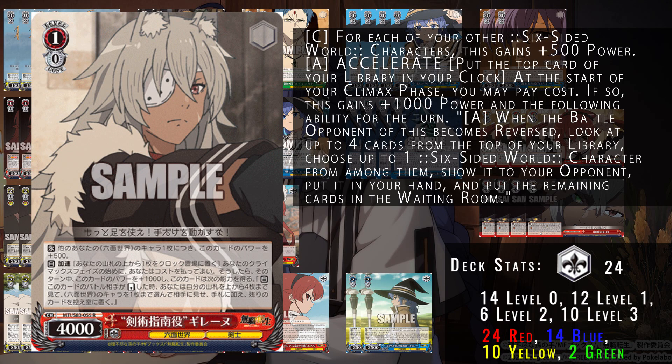When you get a reverse with this character, you're able to look at up to the top four cards of your deck and choose a character to add to hand. So it's a way to grant yourself an on-reverse plus one to hand, gain power, and help push you into level two faster so you can get your level three cards down on field. A very synergistic card in this standby deck.